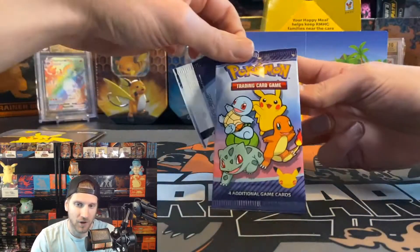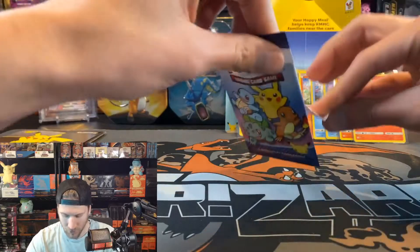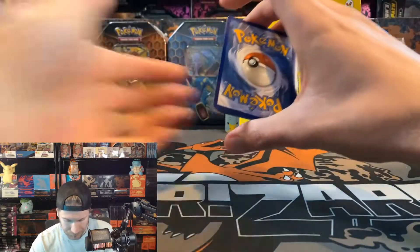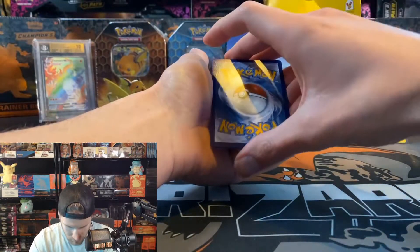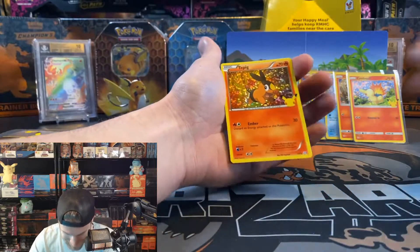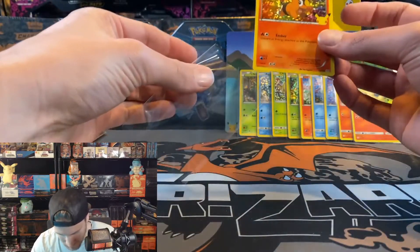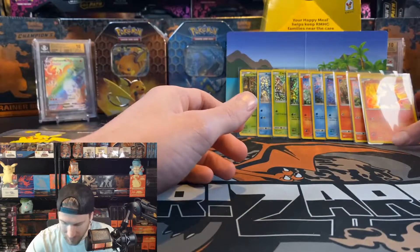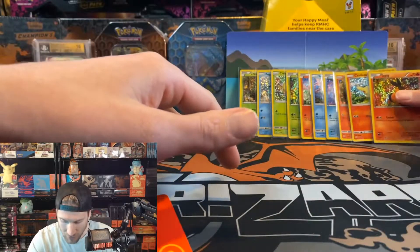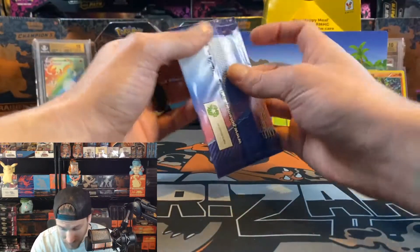I'm calling a pikachu in this pack. We got grookie, squirtle non-hollow, totodile non-hollow, and a tepig non-hollow. I guess my pikachu radar is a little off — but we are not mad. Last pack! Now that you've seen pretty much all the artworks, let me know in the comments what your favorite card is from this set — I really like the cyndaquil and the squirtle ones.